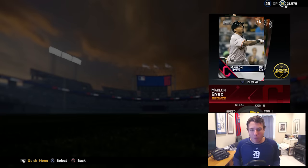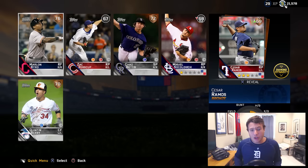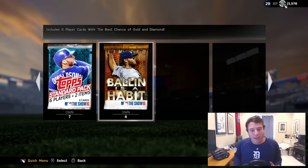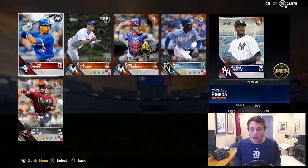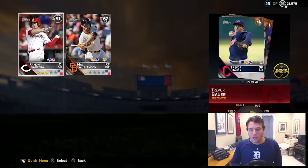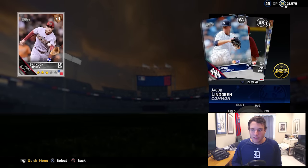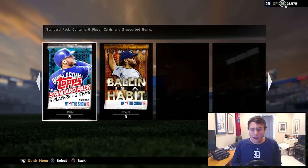Let's open one more of these and then jump right back into the Ballin is a Habit packs. If you guys want to keep seeing pack openings every week when they drop new ones, make sure to smash that like button. I also have a special gameplay coming out — it's going to be the best team you guys have ever seen. We're getting nothing out of the next promo pack either, and nothing worth value at all as we keep going through. We do get an Oswaldo Arcia.